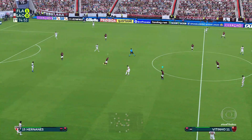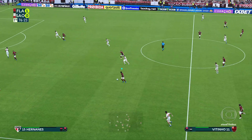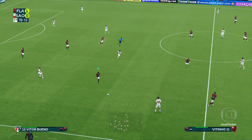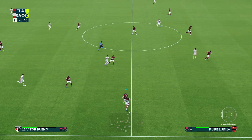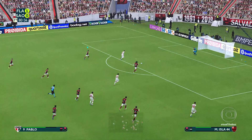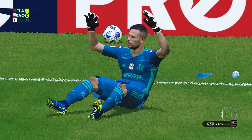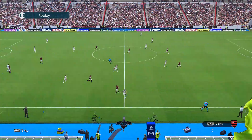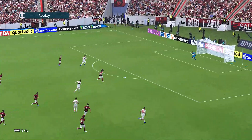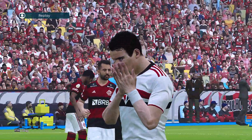75th minute, a quarter hour remains. Only one shot in this one — it's the difference in this match, one goal to Flamengo. Ball forward for Pablo — that's going to be the second shot of the match. His attempt is off the mark. And that's a corner kick for Sao Paulo. That was the chance to equalize and it was a good one too, but it went wide.